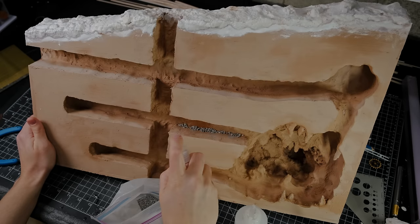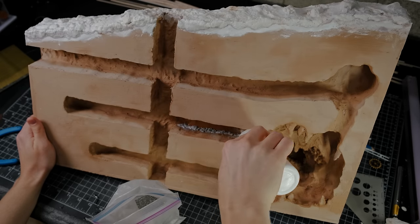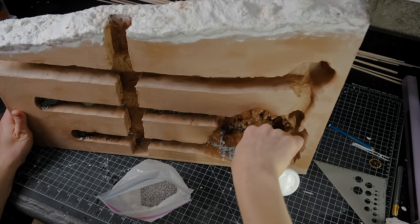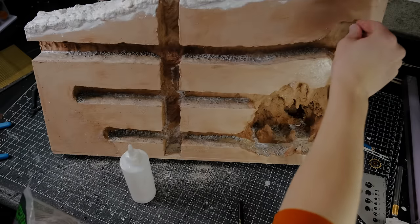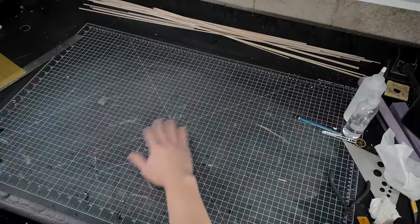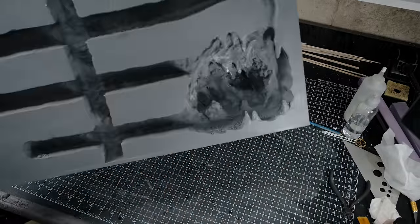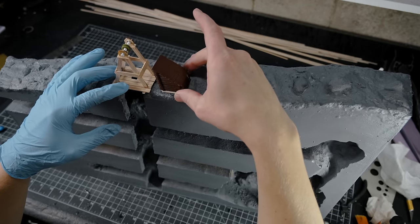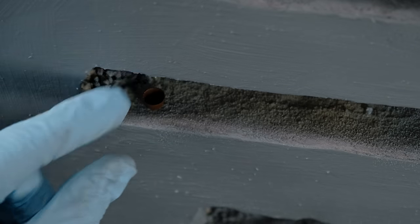I wanted more texture and variety along the base of the tunnel wall so I sprinkled on some pebbles and sand and I sealed it in place with watered down white glue and isopropyl alcohol. After that had dried, I took it outside and I primed it. I realized I didn't stick down the mining equipment so I went back, added that, and I also threw in a little bucket full of rocks.